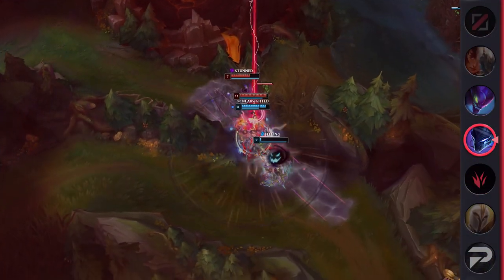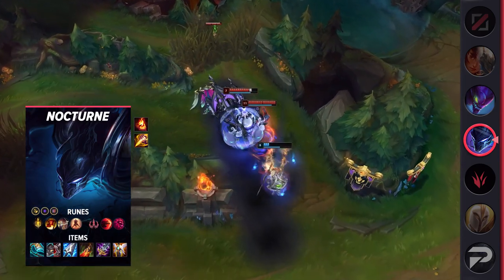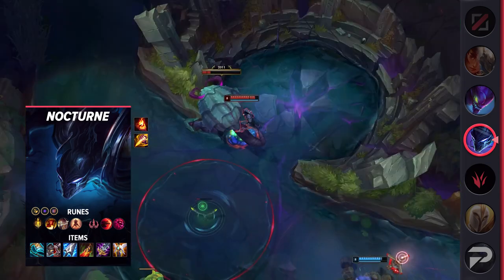At level 6, when he casts his ultimate to gank a lane, the summoner spell acts to easily secure kills. For runes, take Lethal Tempo, Triumph, Legend Alacrity, Last Stand, Sudden Impact, Ultimate Hunter, Attack Speed, Adaptive Force, and Health.